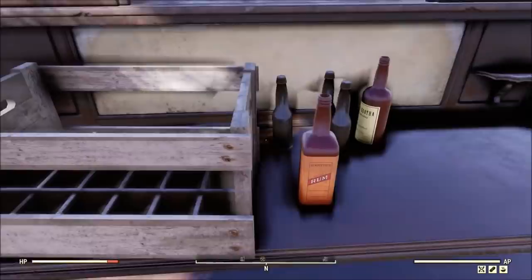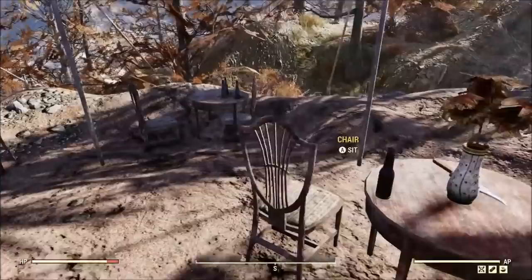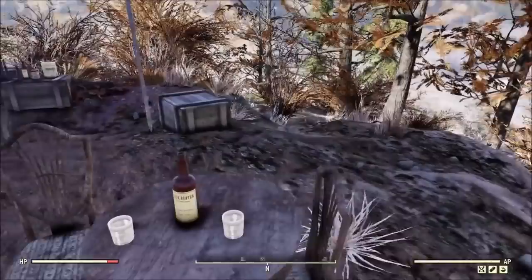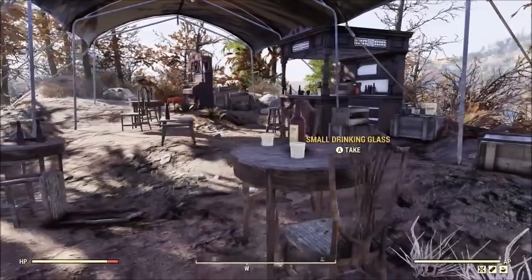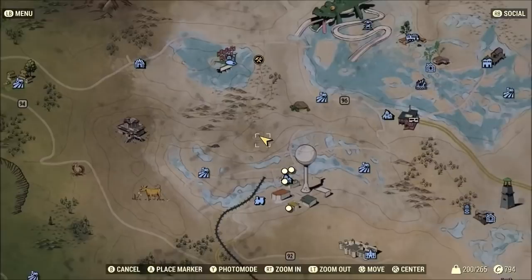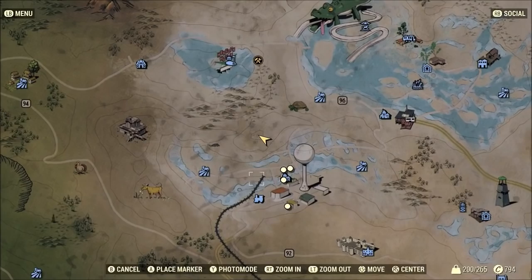The thing that kills me about this location is I want that bar at my camp. I'd pay 500 atoms for it — I would put it in my bedroom right beside the race car bed. So if you're wanting to live up here and have a free bar, you'll find it right here.